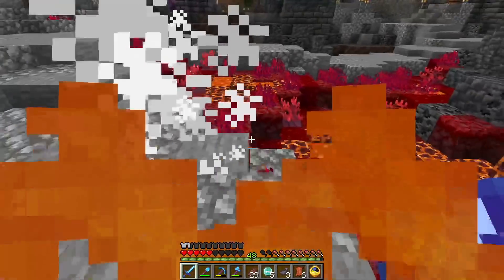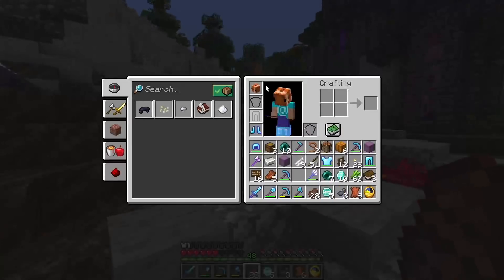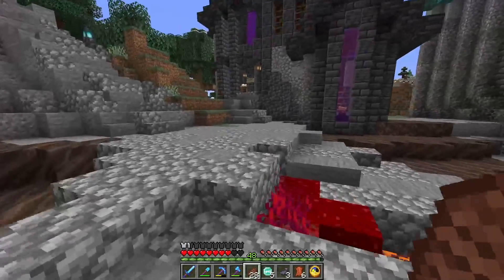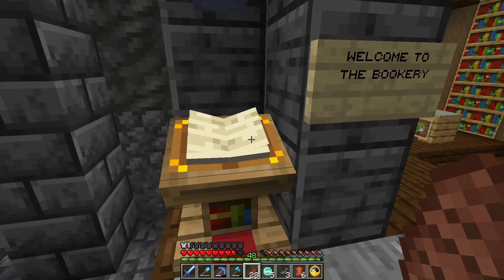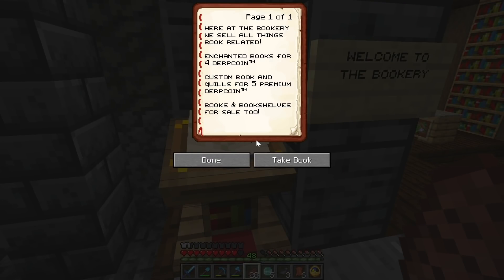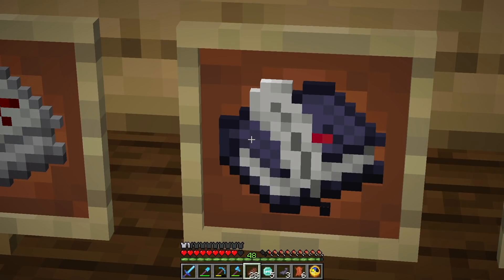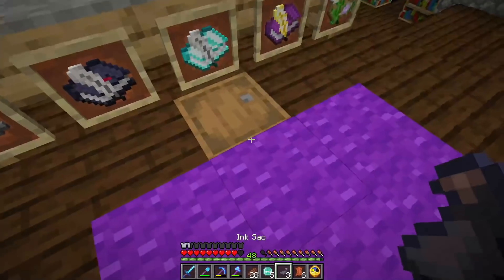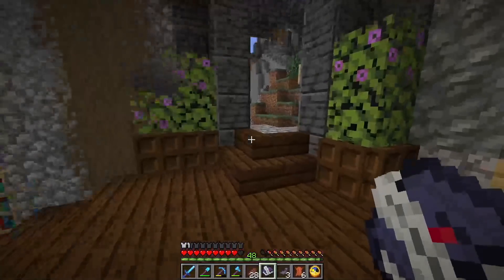What if that was a creeper instead of a friendly burning zombie that was now killing me because of my own lack of armor? My insistence on looking like a creepy Nemo is not working well. Regardless, as we wander here into the bookery, let's see what this ancient text says. Here at the bookery, we sell all things book-related. Custom booking quills for five premium derpcoin. That sounds fair. So this is the one I think I want. If you look at it long enough, it blinks. I feel like that's a pretty good gimmick for a book to put a scary story in. Five premium derpcoin for one haunted book and quill.